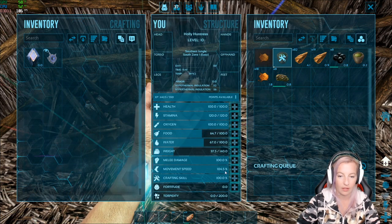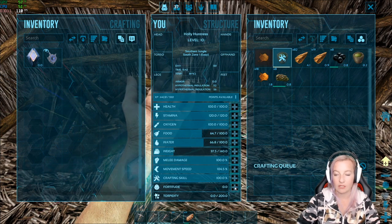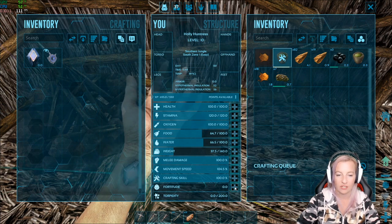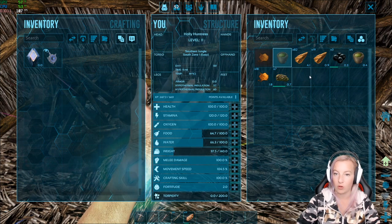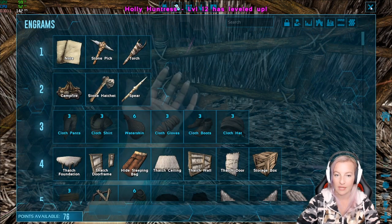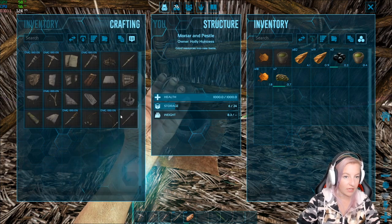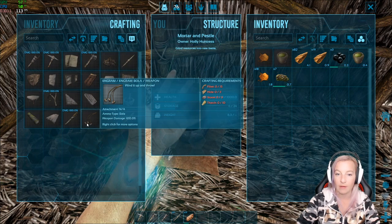We also had another level. I'm thinking I'm actually going to put a point into fortitude — I have been getting quite hot where we live, which is strange, maybe we're on the edge of the swamp biome or something. Oh, we got two levels! I guess I'll put two points into fortitude then. Now I need to make some bolas, so we need fiber, hide, stone, and thatch.